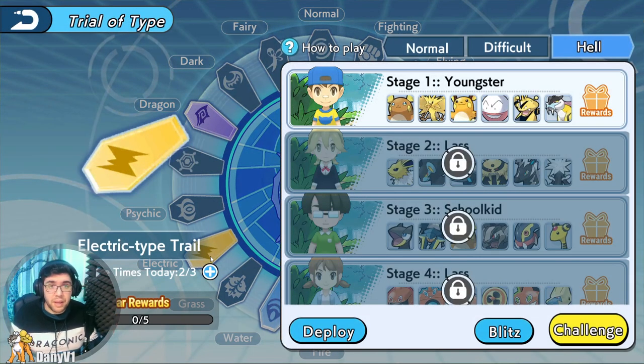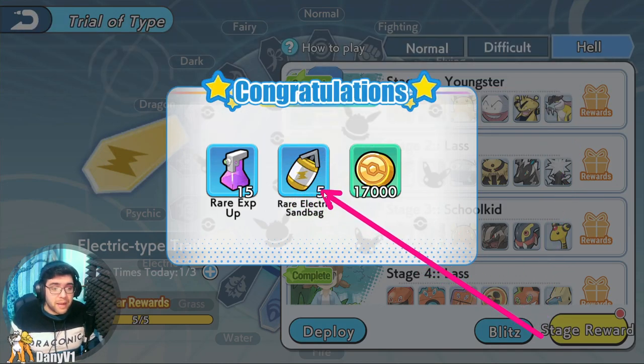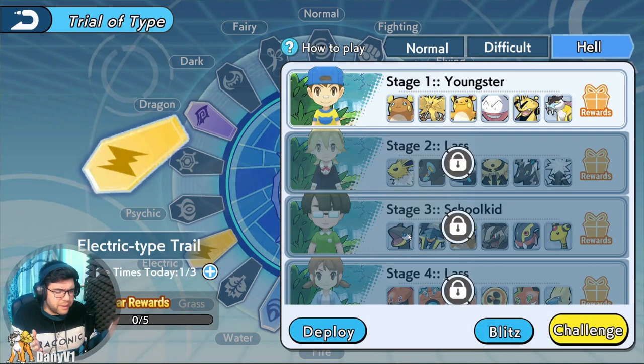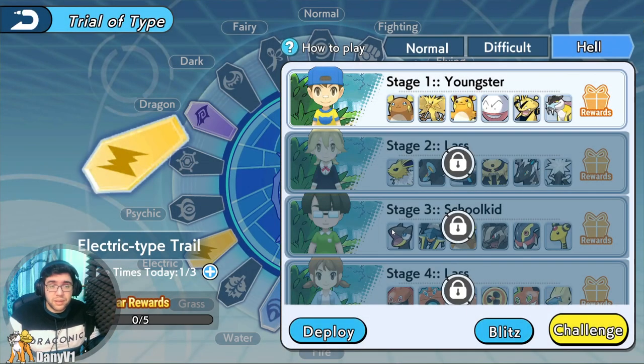This is the first main method and it's the free method. Every day you can come here and blitz the Trial of Type. This Trial of Type will give you 5 Sandbags depending on the difficulty. I am on Hell difficulty and it's giving me 5 Sandbags of the specific type I am battling — 5 Electric Sandbags. And then I have a chance to get more Sandbags, between 1 and 3. I got unlucky, just got one. It's based on luck — you can select the same chest on the same position over and over again and it should give you different rewards. You always get one Keystone, so it's also a daily source of those Megastones.